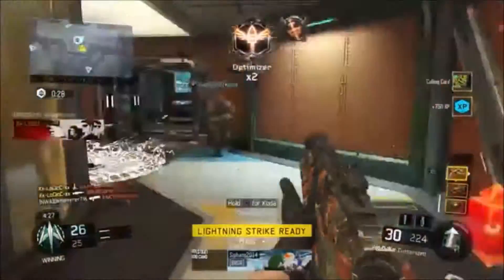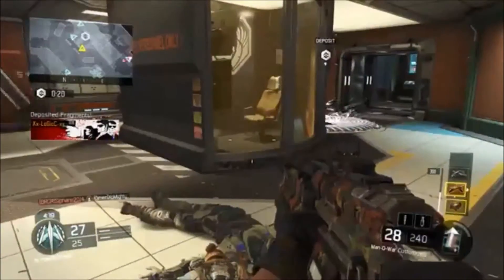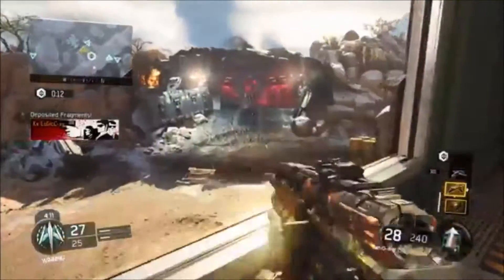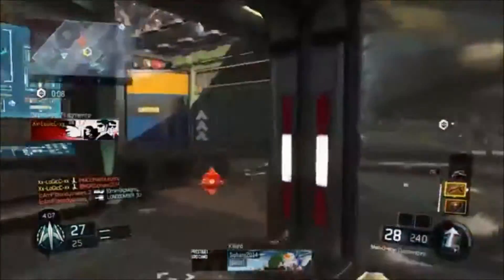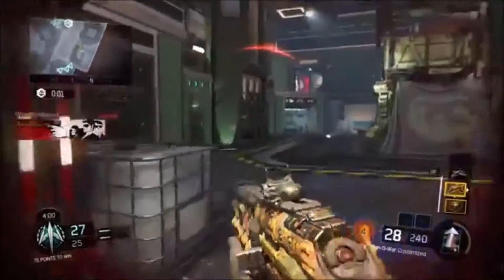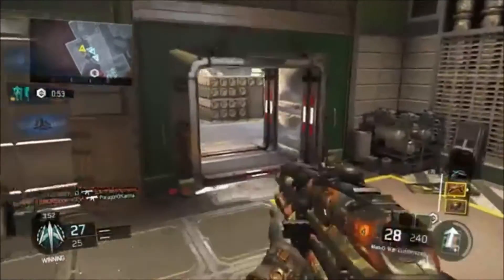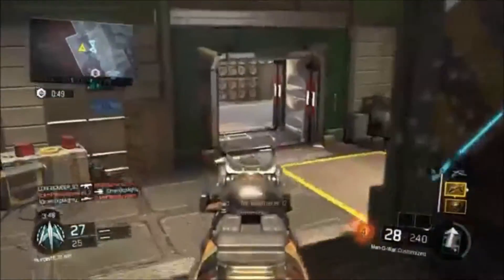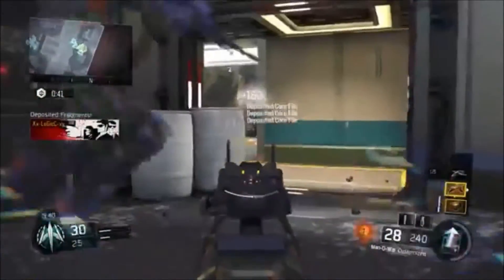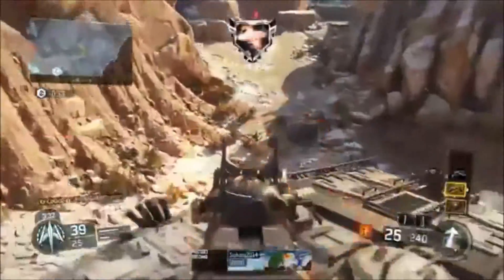I got all my killstreaks — care package, lightning strike, and the Wraith. So with High Caliber, the damage goes up and accuracy improves — that's better for the gun. For the specialist I chose Combat Focus — it gives you twice as many points, got him! It gives you twice as many points, so you get your scorestreaks faster.